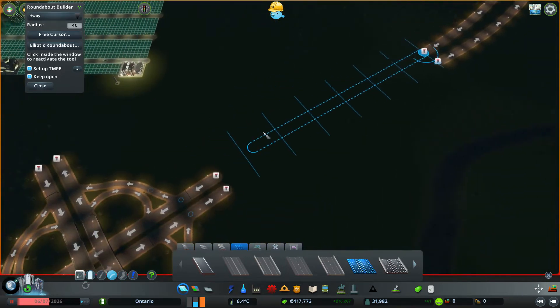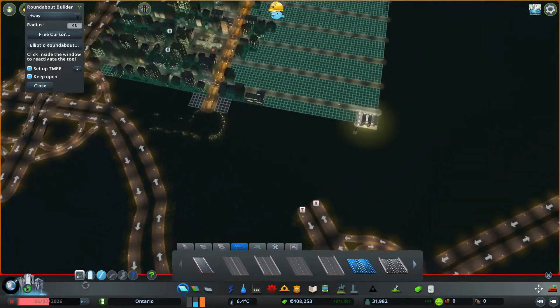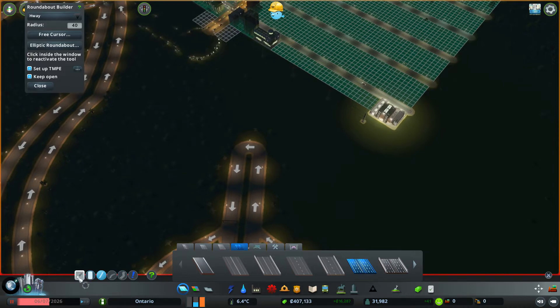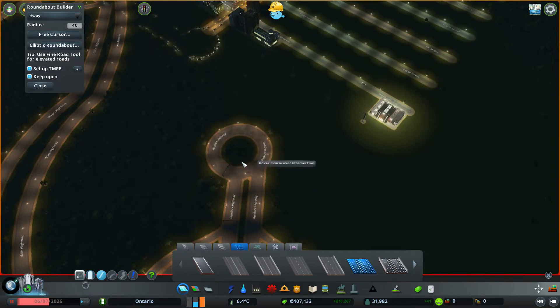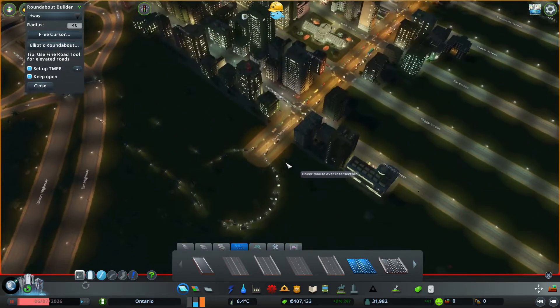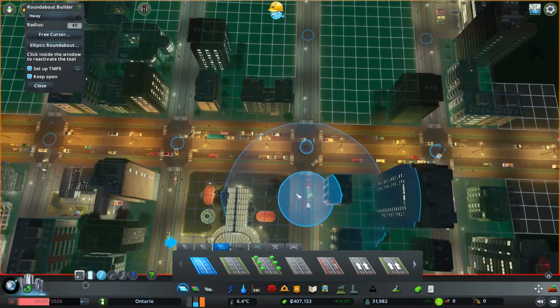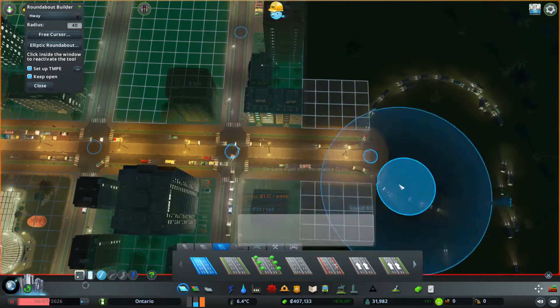And then we'll have these guys coming in — you're going to come in over here, which honestly you don't need any curvature. There you go, and you go to there. Excellent. And then we'll do our roundabout here, I guess. And then we'll put those together — that's how I like to do my roundabouts, usually. And then we'll set up the roundabout thing here. Boom. And then we can connect these guys over to here. Now this is — I think — a three-thick road, six-lane. This is a three-lane. So I'm wondering if we can upgrade this to the six-lane.